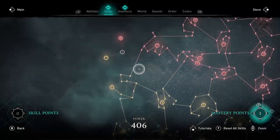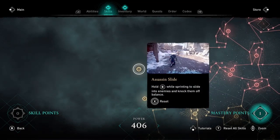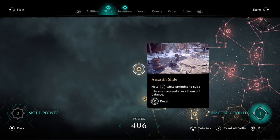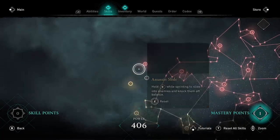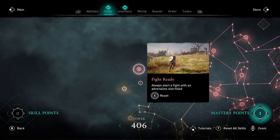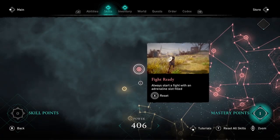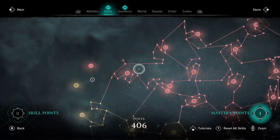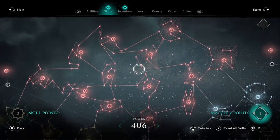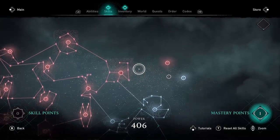The second new skill in the Raven skill tree is Assassin Slide — hold B while sprinting to slide into enemies and knock them off balance. I'm on Xbox, so there'll be different keys for PlayStation or PC. And then over in Bear, we have Fight Ready — always start a fight with an adrenaline slot filled, which is my personal favorite of the new skills because I am an adrenaline fiend and love using abilities.